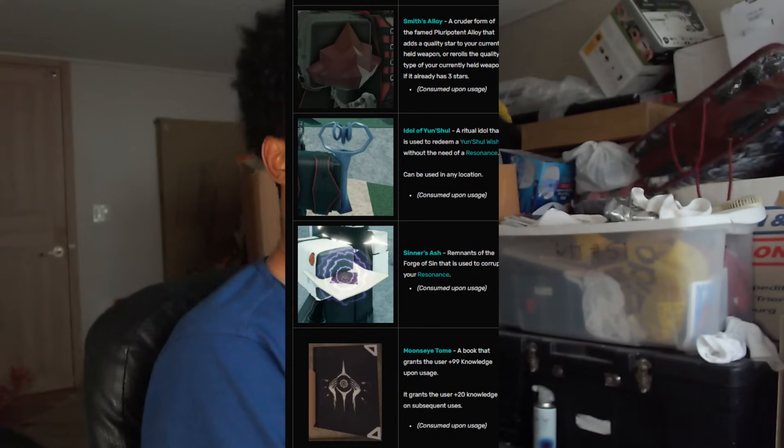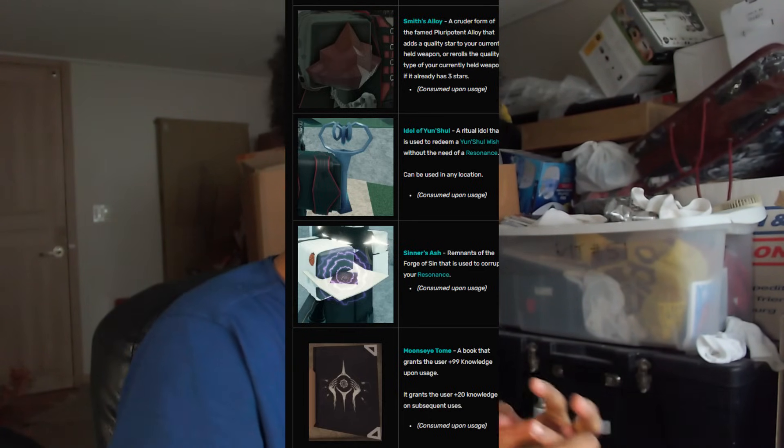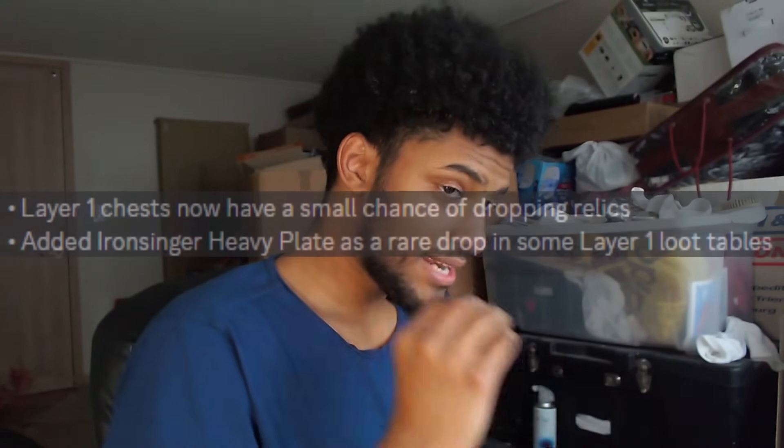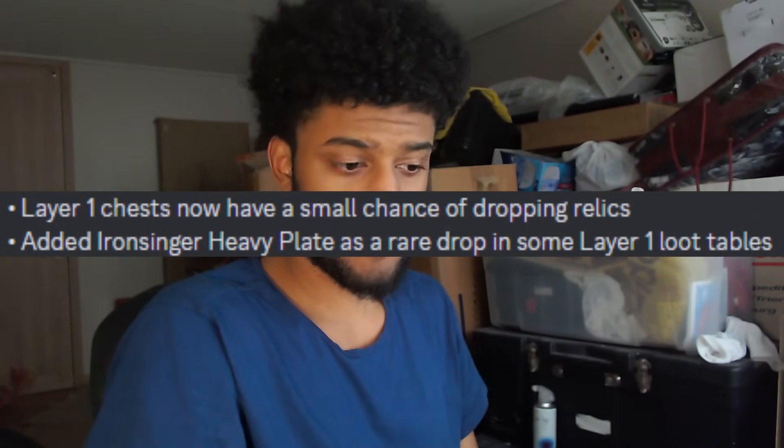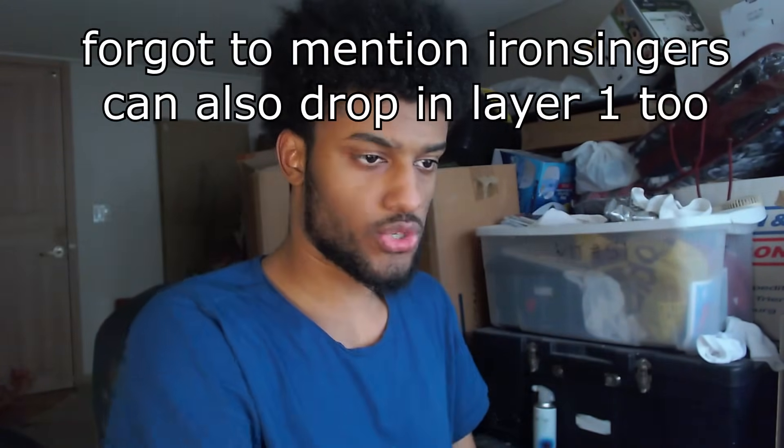They finally did it — they brought back hell mode. Today we're talking about the new update changes. They made it so every single relic — Sinner's Ash, Yunchu Idol, the Moon's Eye Tome, Smith's Alloy, and Void Spine Range — can now drop in every single layer one chest. So you don't even have to do hell mode; you can just do regular layer one farming and get those relics.